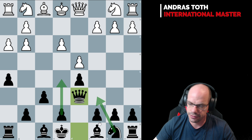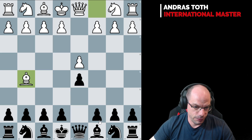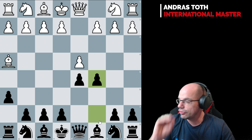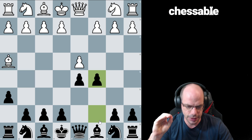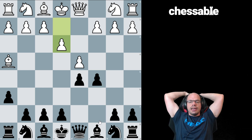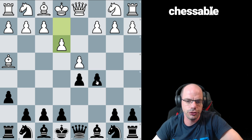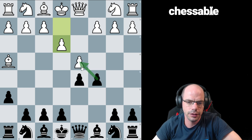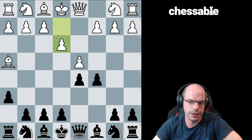Qd6, e5, Nc6 - dead, dead, dead, kill, kill, kill. So instead we played c5, which is fine. But what is about to come is the greatest sin against humankind. I love to emphasize this because according to the engine it is the best move and I absolutely despise it. So we took on d4 here - and my question is why? Why would you take this? Please, I beg you to tell me.